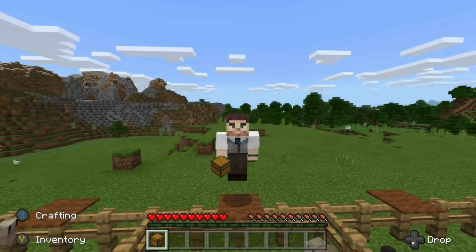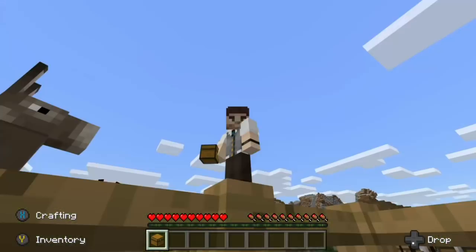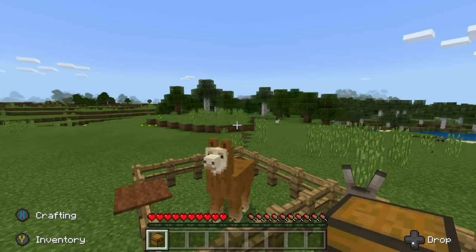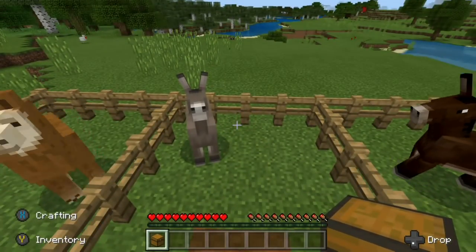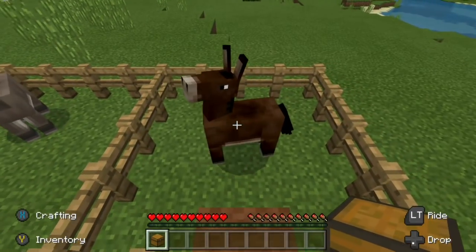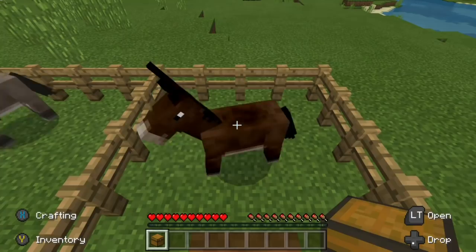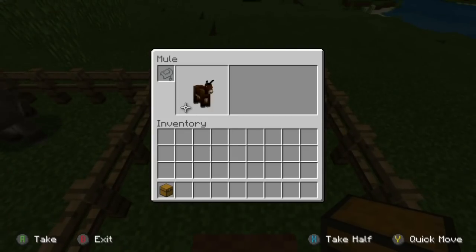Pretty much you had to use a brand new chest — you couldn't place it down in order to put it on your mule or llama. So they fixed that, which was pretty cool. There have also been other fixes for blocks: underwater plants can now be placed in water columns that originate from the top water source blocks.